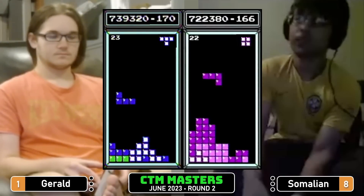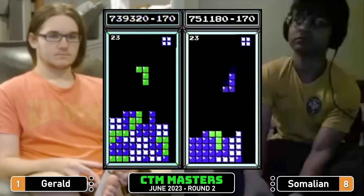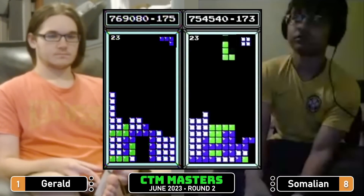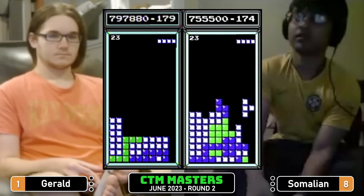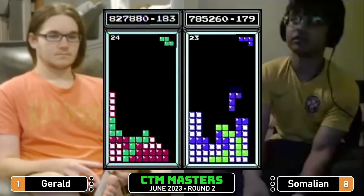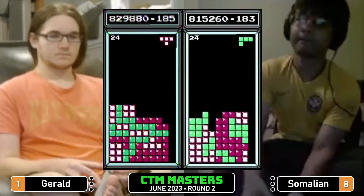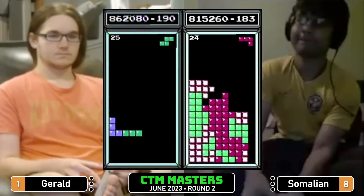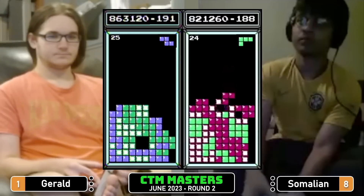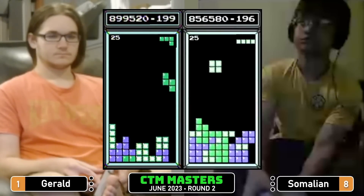Level 22, level 23, basically the same score. Somalian kind of filling out the middle of the stack on the left, ends up having to take a skim — just in time for the long bar to come and cover the well. T to fill in that little T-spin thing, and there we go — Tetris down the right side, 856.